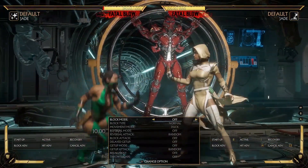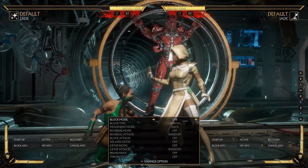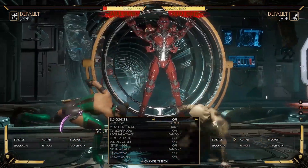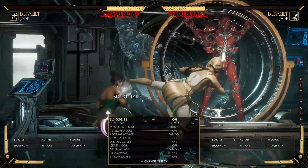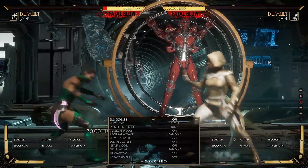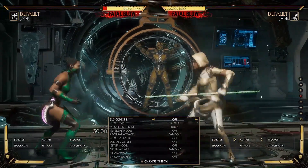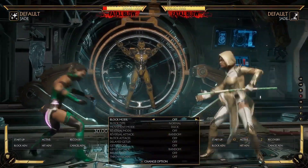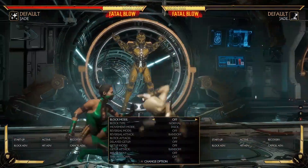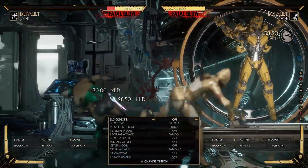So let's talk about jailing here. Plus 14, plus 15 — down one has more hit advantage. Incredible, and it's seven frames. So you want to go for down one or down four, which doesn't jail. Down four is more so for when you have to move forward. Looks hard to reinforce if I'm here — looks a little bit difficult to reinforce things. You have to take a step forward and do down back two to jail properly, or you have to take a full step forward.